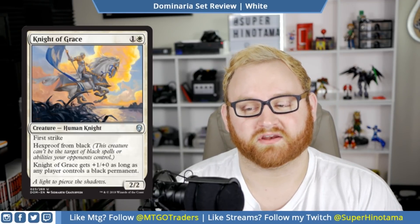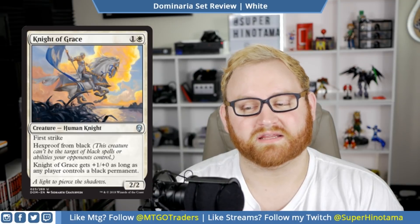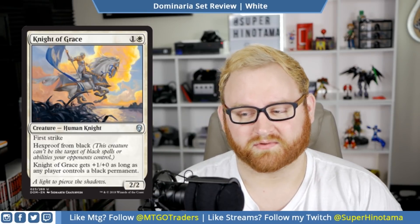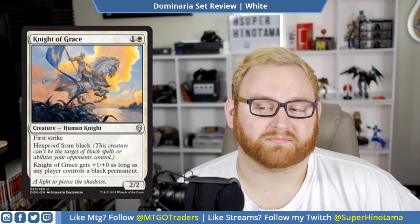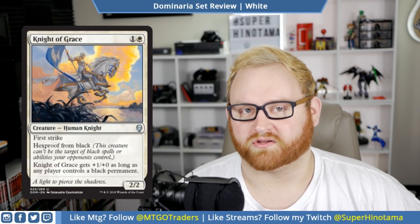Moving up, we have Knight of Grace. This card is ridiculous. This is a two mana 2/2 uncommon: first strike, hexproof from black — which is ridiculous already. Knight of Grace gets plus one, plus zero as long as any player controls a black permanent. So if you're in a white-black deck in Dominaria draft or sealed, this card is very good for your side. And if you're against an opponent with black, this card becomes a 3/2 first striker for two mana — that's ridiculous. This card is amazing. If you get into it and you're in white, you definitely want to pick this as a high pick even though it's an uncommon. In Standard this card might see some play in a weird knight deck.